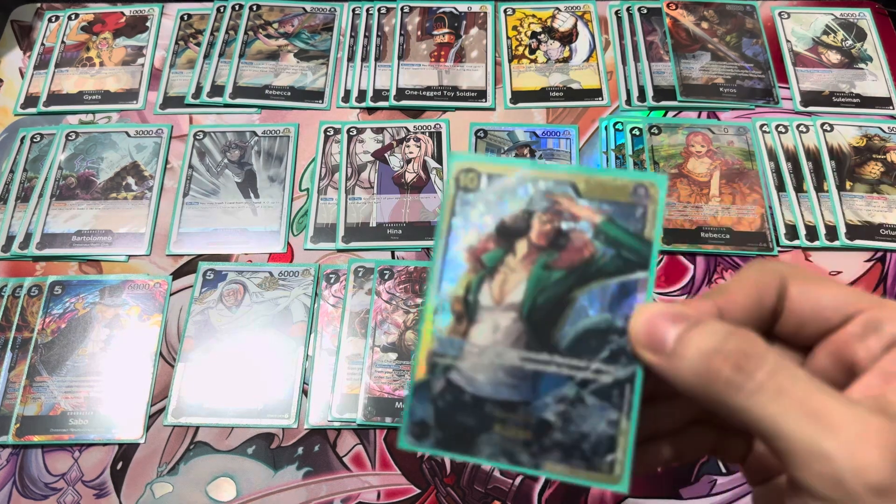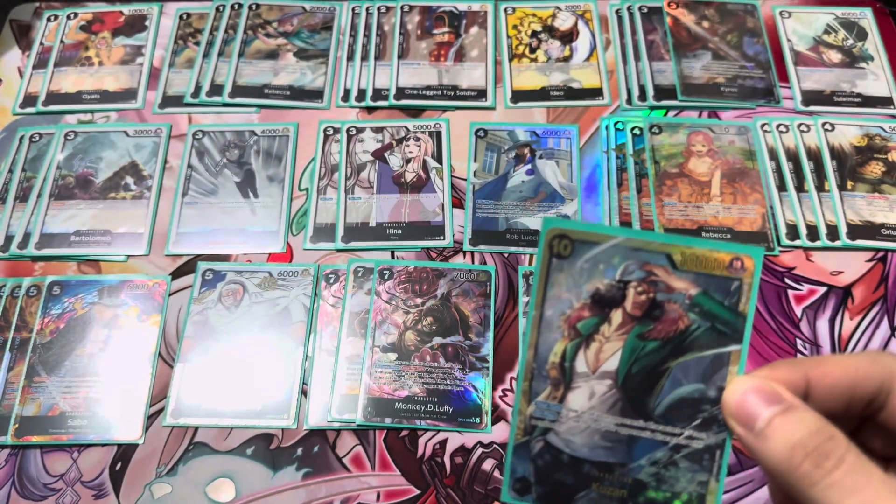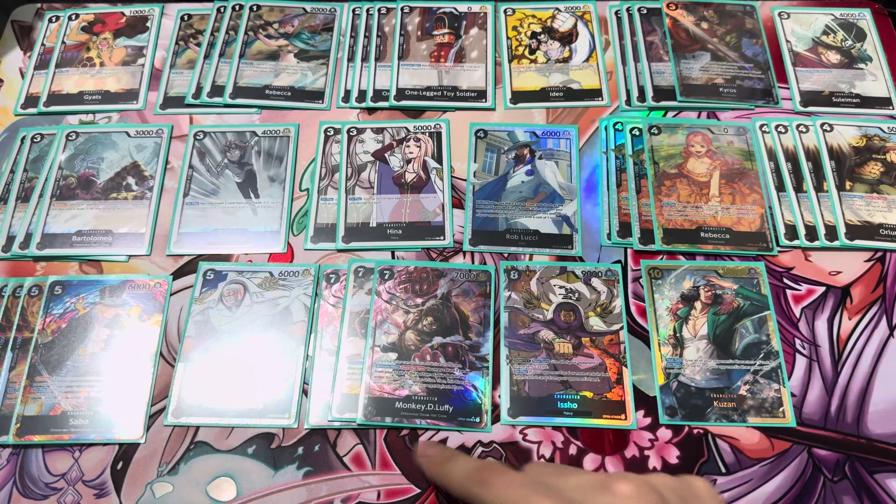One big boss card is just Kuzan, to reduce cost and get rid of stuff. Only one of him and one of Aisho because they're not searchable anyway. So that's it for the boss card lineups — Kuzan, Aisho, and 3 Monkey D. Luffies. That's all I really found for the boss cards.